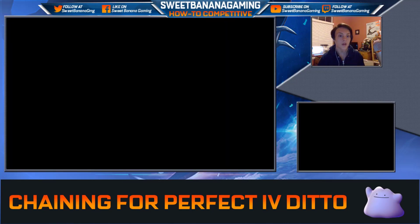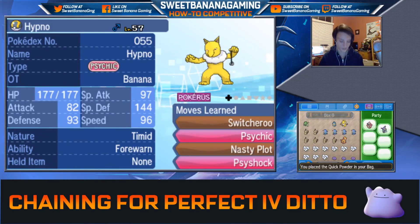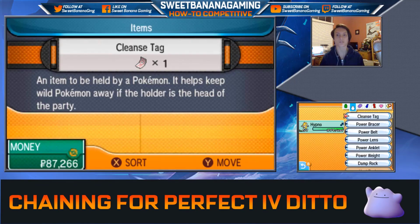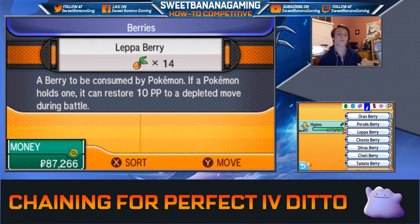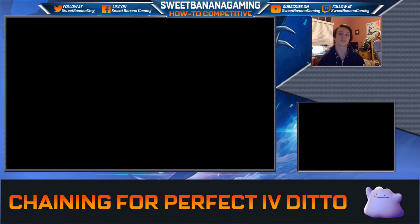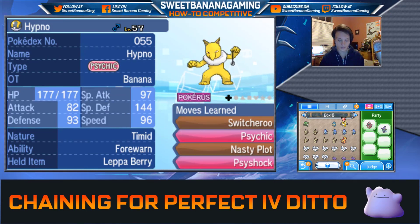You want this Hypno to be holding a Lepa Berry. A Lepa Berry is an item that restores 10 PP to a Pokemon's move — it basically works like Ethers and Elixirs. The difference is it's a Berry, so a Pokemon can use it if it's holding it. So you're going to want Hypno to hold this Lepa Berry.